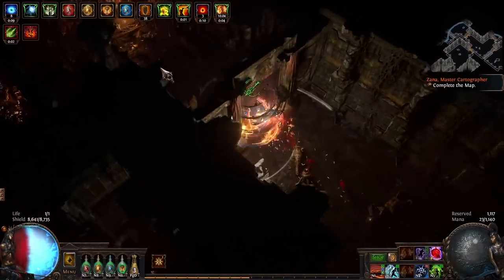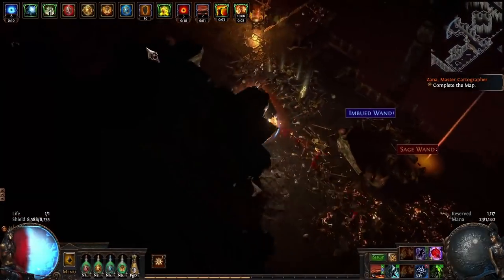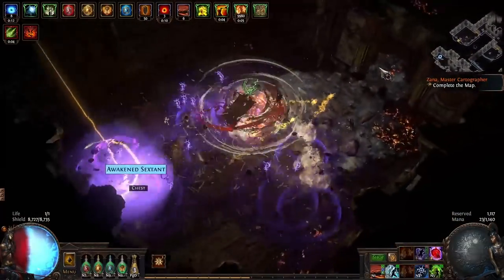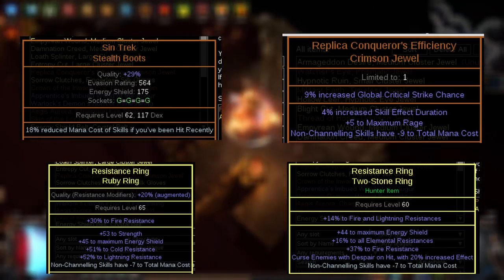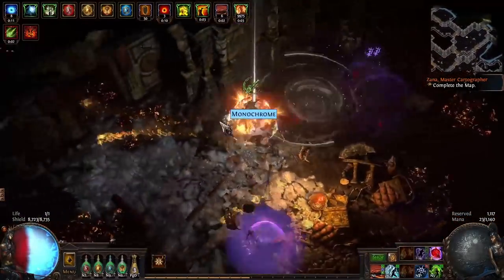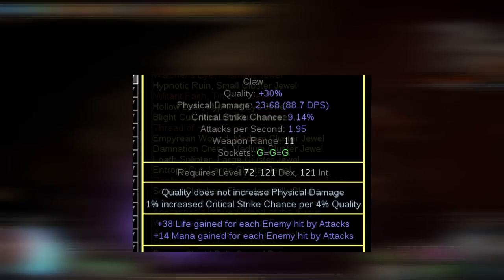The second question I've gotten a lot is: how do you have enough mana to trigger Forbidden Rite without being locked out? There are a lot of ways to solve this, and I solve it slightly differently between my own character and the two less-geared POBs. This is because I have access to a Mageblood, and I'm accounting for people not having that in the other two. In my own variant, I effectively reduce the mana cost of Forbidden Rite to 0. This is done by using Replica Conqueror's Efficiency for minus 9, two ring crafts for a total of minus 14, a boot enchantment for 18% reduced if I've been hit recently — remember Forbidden Rite hits you even if you're CI, so you've always been hit recently — and 45% reduced mana cost of skills during flask effect, which is always active because I have a Mageblood. If you won't have 100% uptime on an Enkindled Flask, you need to make up for the mana cost another way, which is why in the less-geared POBs I'm using a Gemini Claw for mana gain on hit.